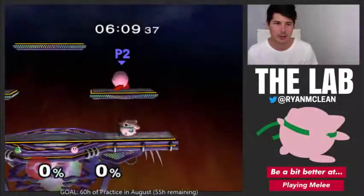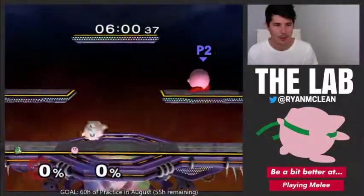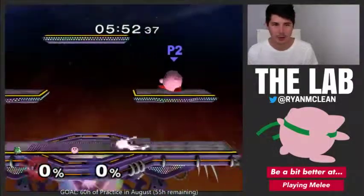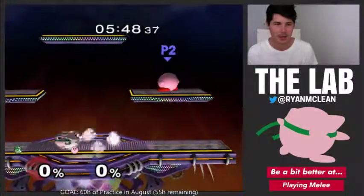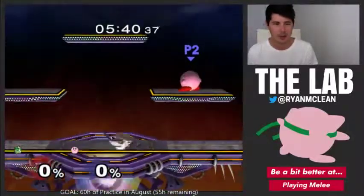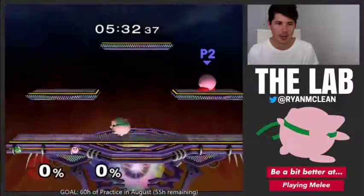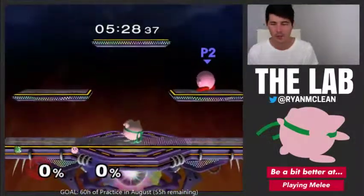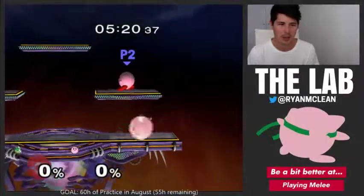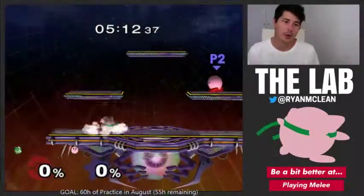That'll be the main thing I'll be practicing this month, as well as keeping those shield drops fresh. The next one is wave dash out of shield — wave dashing forward, wave dashing back, wave dashing into crouch, and wave forward into grab. At the moment in game I find it very difficult; I often stuff it up or do weird aerials or miss the timing. I've recently moved to shielding with the right trigger so I can wave dash out of shield with the left trigger, but it's taking some time to get used to.